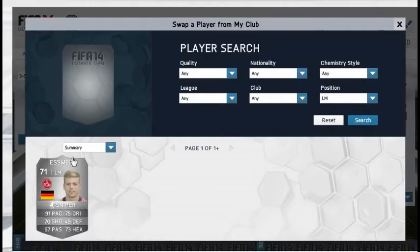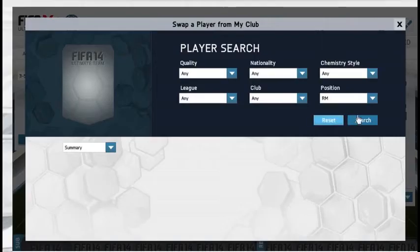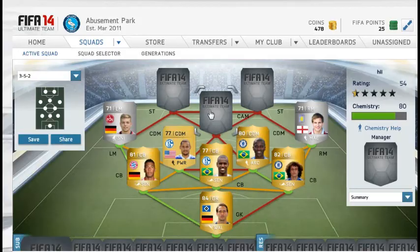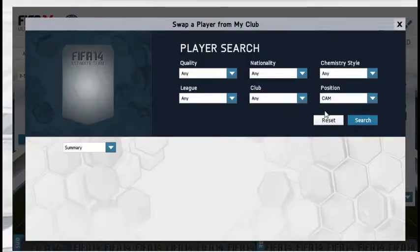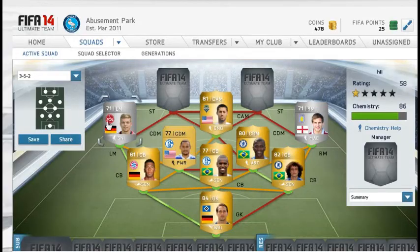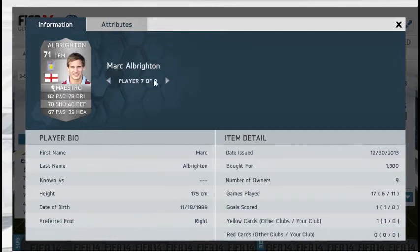Our left mid — this is where it gets a bit expensive — is S5. He's an outstanding left mid; he would probably be a better left wing or left forward. Then we've got Albrighton on the right who is pretty poor to be fair and I don't recommend you get him. Our CAM is Dempsey, who's amazing for the league that he's in because there's not really many players to go with him.